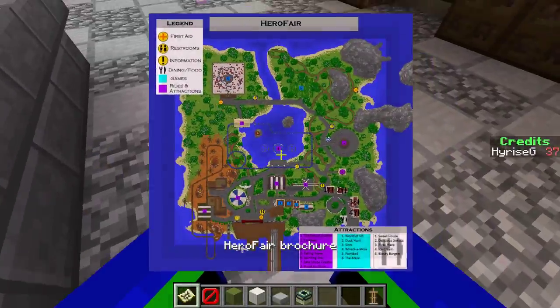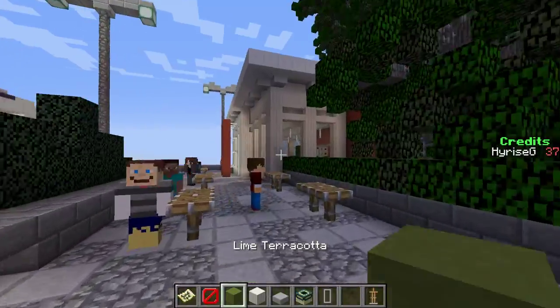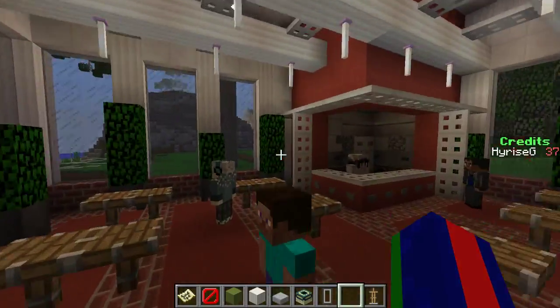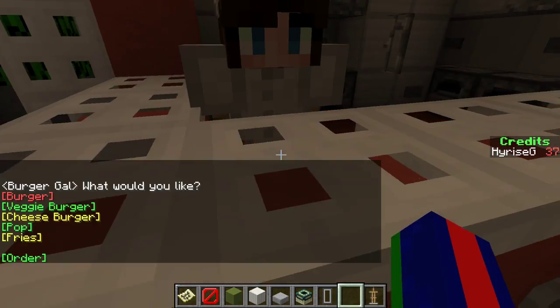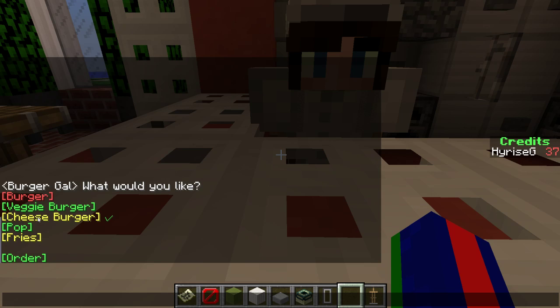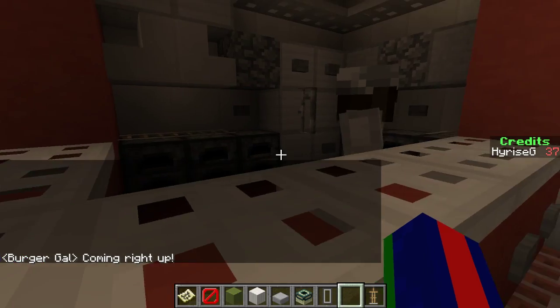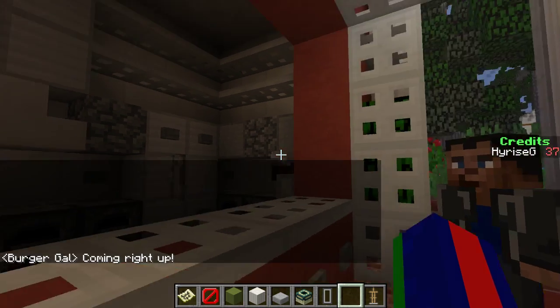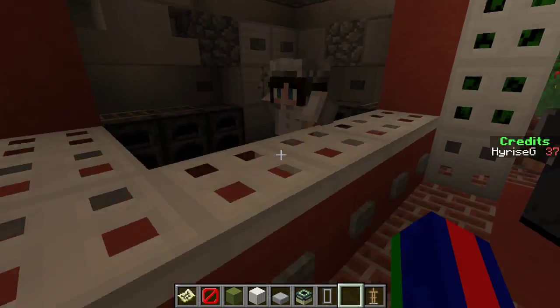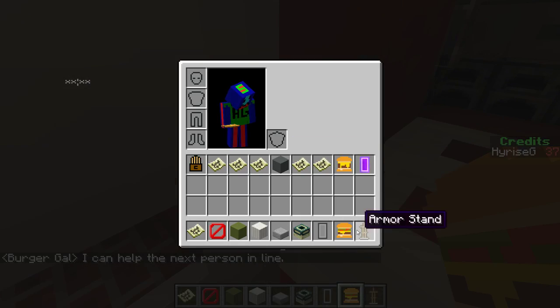On this side of it, let's see what else we can do to make ourselves even more fat. We've had pizza and ice cream - probably about 2,000 calories. We're going to add another 2,000 by getting a couple burgers. A bacon burger - I want a bacon burger. I guess I got a cheeseburger. Cheeseburger, a regular burger, more pop and more fries. We don't want a veggie burger!